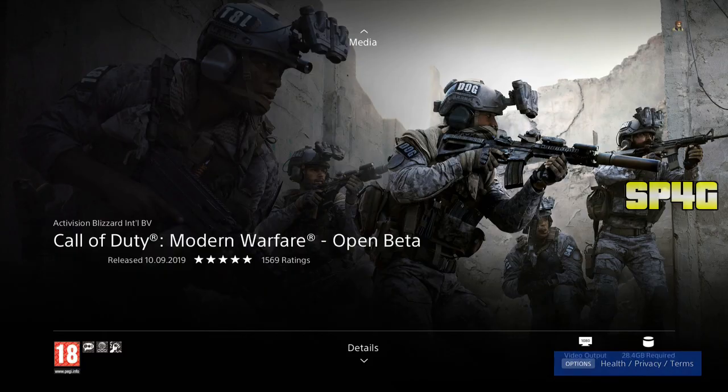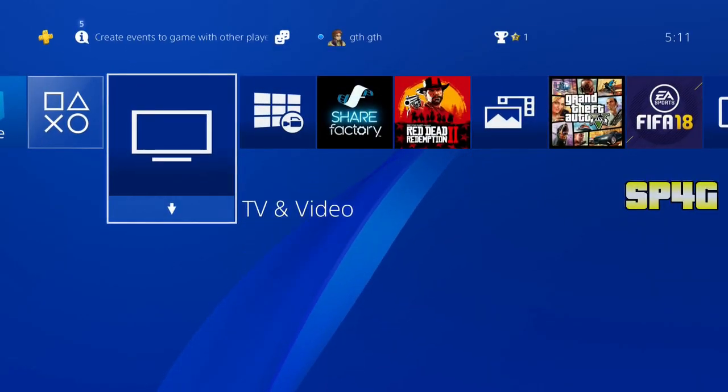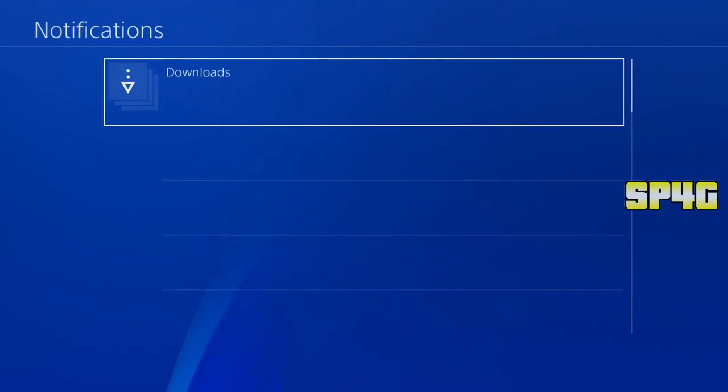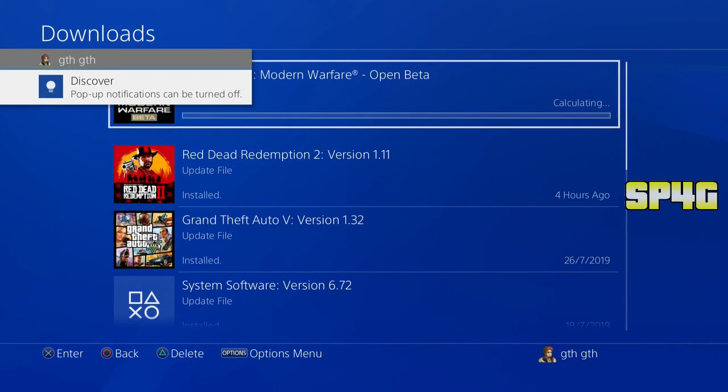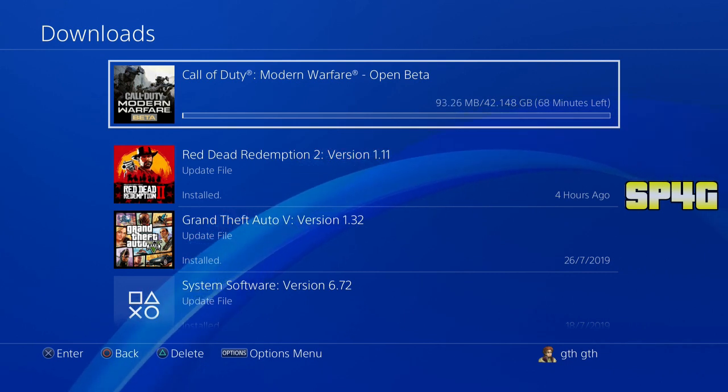As you guys can see, this is actually pretty easy to do. If you just put it in simple terms, you need to go ahead and make a new account and make sure you follow exactly what I did in the gameplay, and you will get yourself the open beta for free. Thank you so much for watching this video till the end. Hope you guys did enjoy. If you guys did, make sure you go ahead and drop a like on it. Also, share it out with all your friends because the open beta is only open for like two or three days.